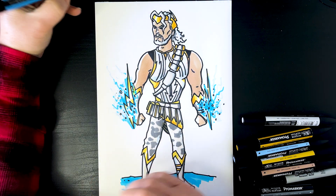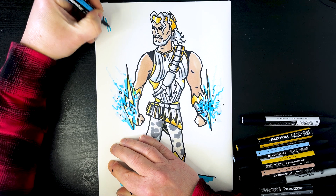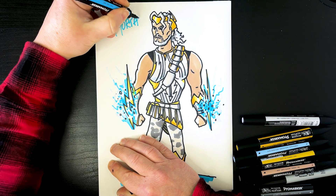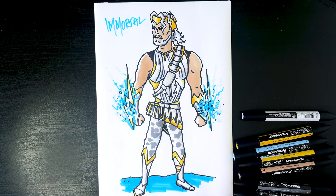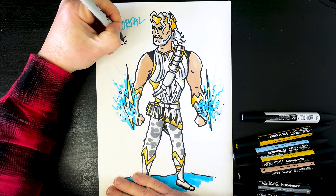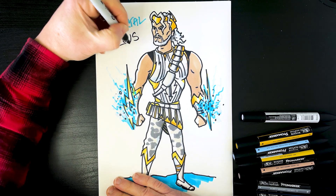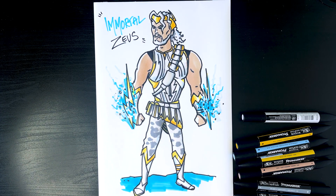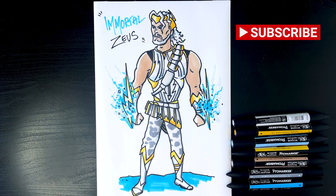So that is Immortal Zeus. Let's pop that in — Immortal — and I'll change to the black pen and pop in Zeus. That is Immortal Zeus on Art Draw. Thanks for watching — please do like and subscribe and we'll see you again for another picture.